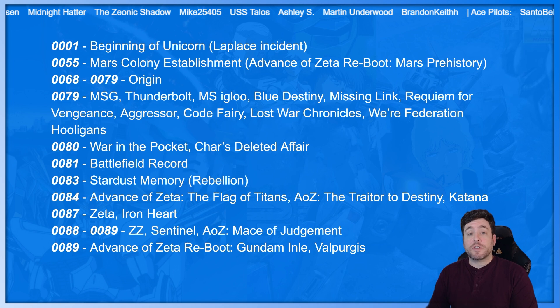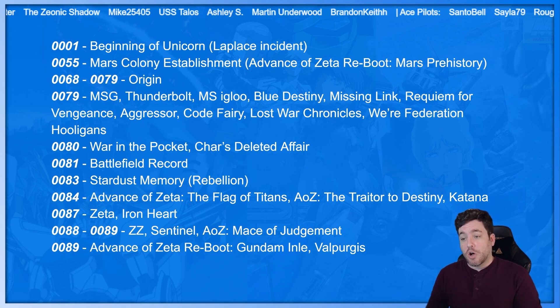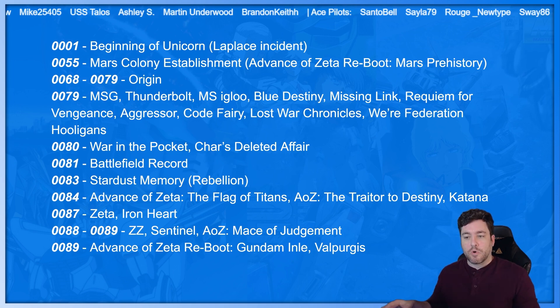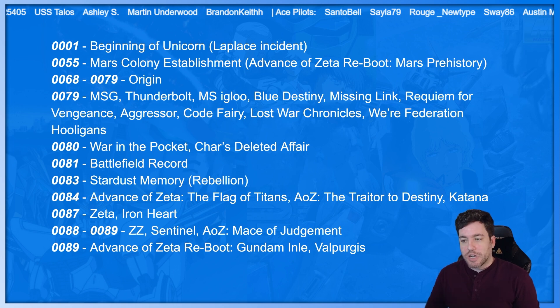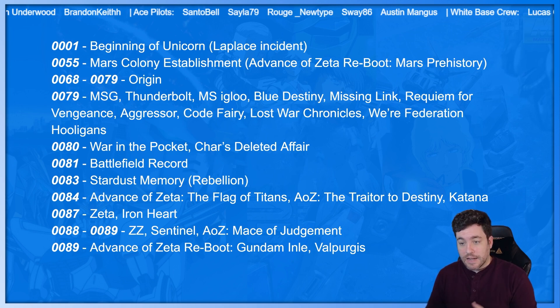0083: Stardust Memory — another pretty awesome anime. The manga called Rebellion kind of dives more into that time period and adds a little more to it, so if you're a fan of Stardust Memory, check out the manga. 0084: Advance of Zeta — The Flag of Titans, AOZ: The Traitor to Destiny, and Katana. All really neat stories that happened right before Zeta.